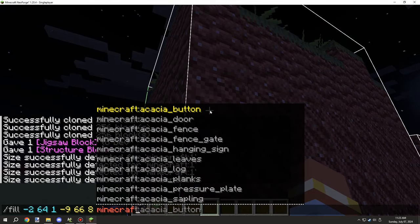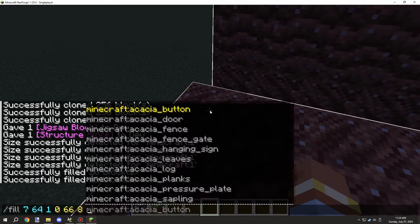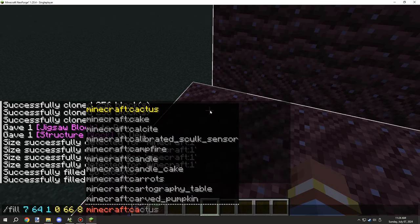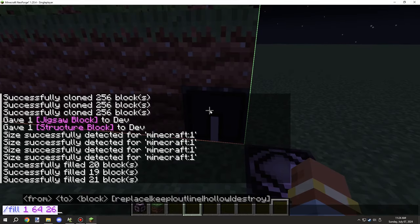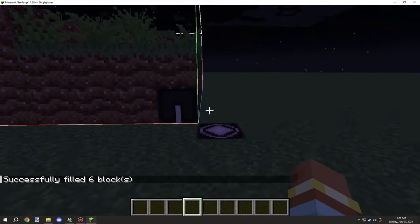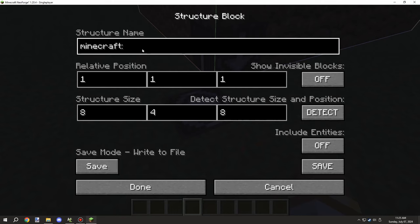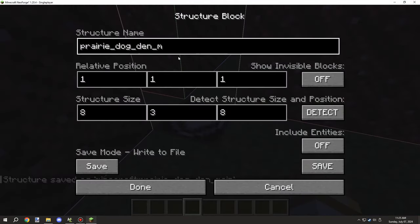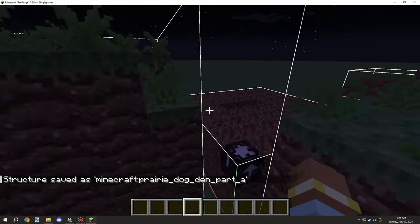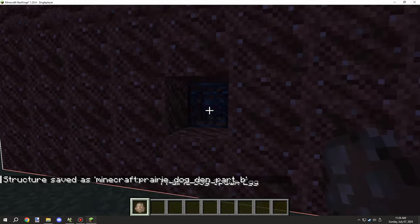I needed to fill all the cave parts — the underground section — with cave air, not regular air. If it's regular air it's going to turn to stone, and we don't want that. Cave air tells the game that this area needs to be empty. The game actually uses cave air to carve out cave systems and terrain voids. If you used regular air the game would start generating terrain over it, so that's why cave air is necessary here.